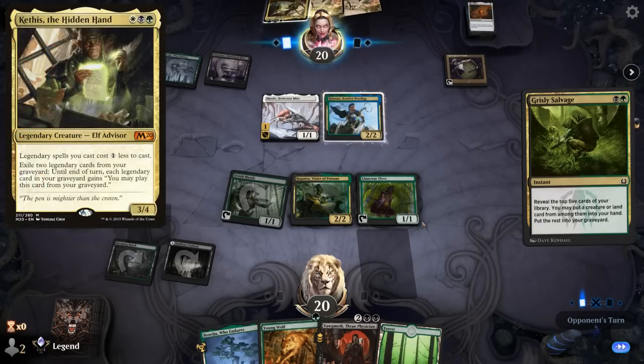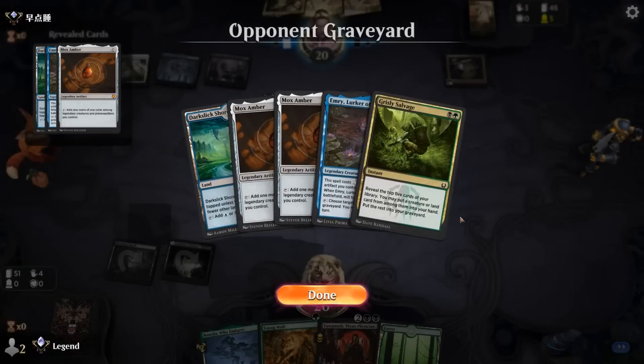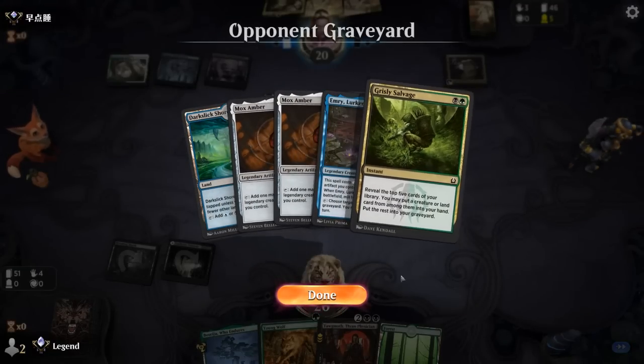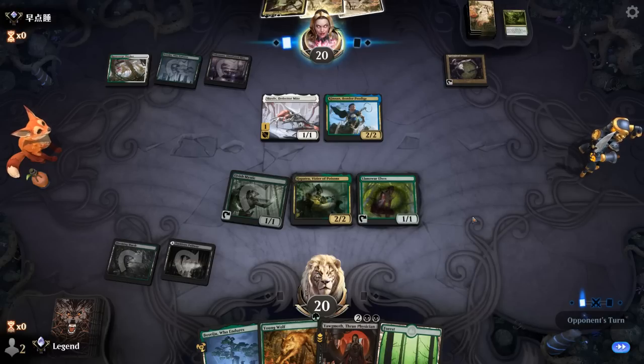As we see Kethys on top of the opponent's deck, yeah, double Mox Amber is quite scary. Not sure if they can combo right now — if they can we could be dead. If not, untapping with Yawgmoth should be quite effective.